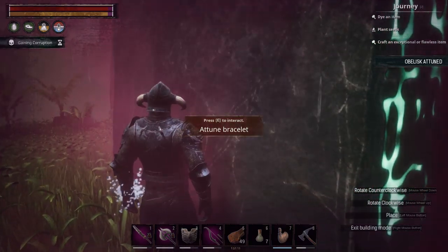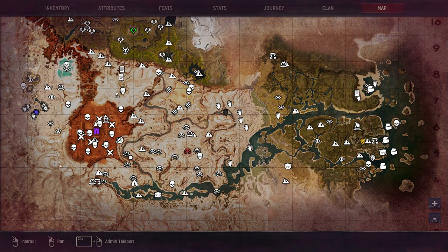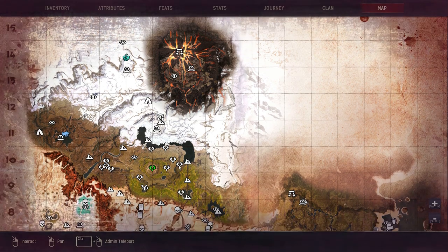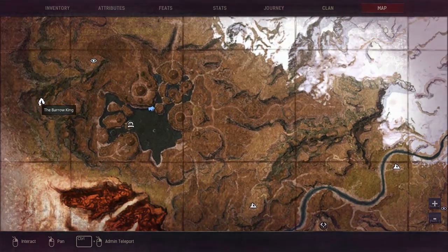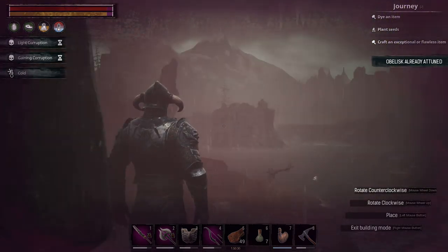Now we're going to go up north — there should be around four more, making six obelisks so far. We've also got an obelisk right next to the Barrow King dungeon. This one is on a little island, separate from everything else — you will have to swim and then climb up to get to it. Obviously, this one's been attuned as well.